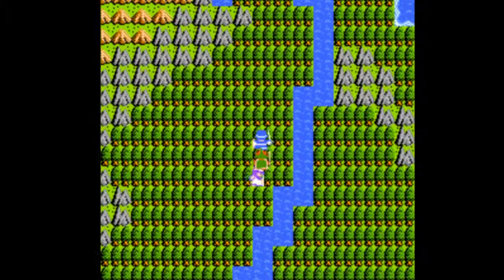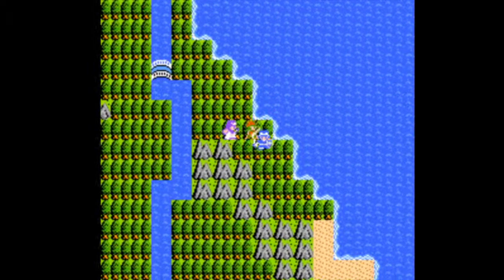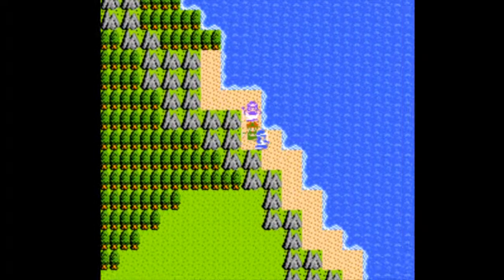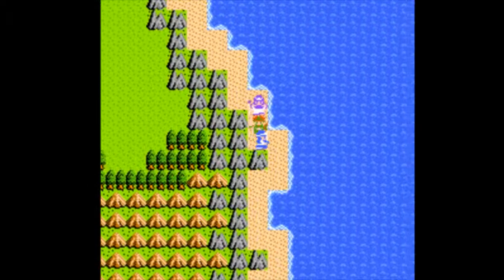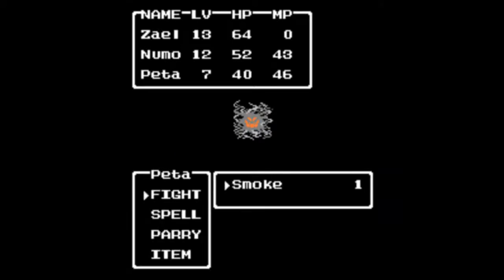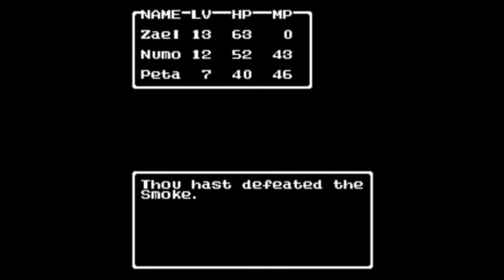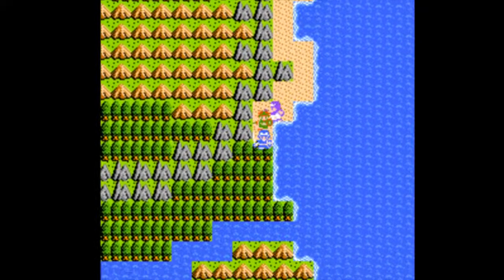To do that, we have to head northeast, and down this beach on the edge of the map. We got a new enemy here: Smoke. 15 HP, can drop clothes, and besides physical attacking I'm not sure what else they do. They are really, really easy. Gotta love that high encounter rate, right?